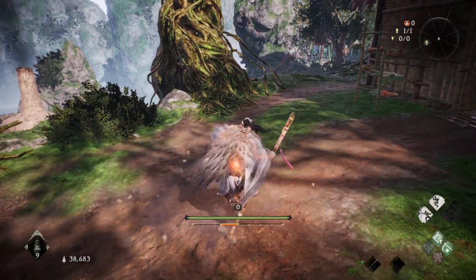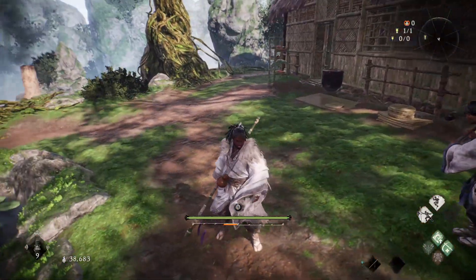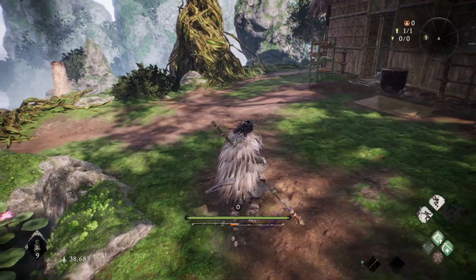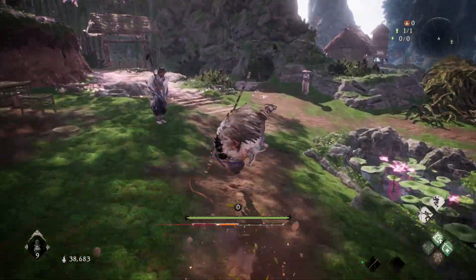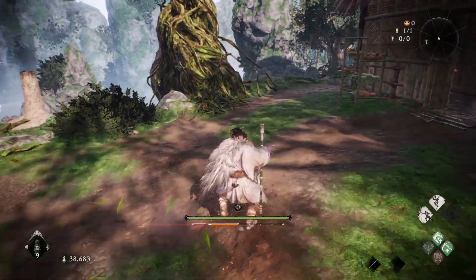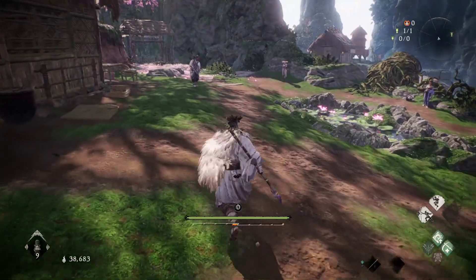Talking about martial arts even further — as you guys see, you can actually animation cancel the end lag on the martial art if you do a deflect. Usually when you use this move there's a lot of end lag, meaning your character has to go through a really long animation before they can do anything else. As you guys see on the screen, my character took a really long time from when he did the martial art to attacking. But if you do the deflect, you'll cancel that entire end lag animation and can go straight into attacking whenever you want.